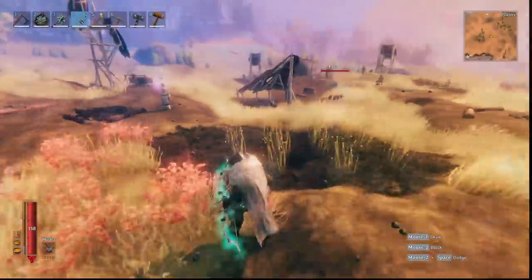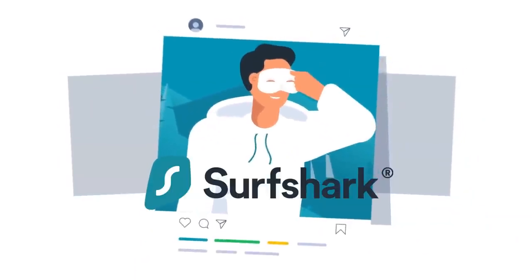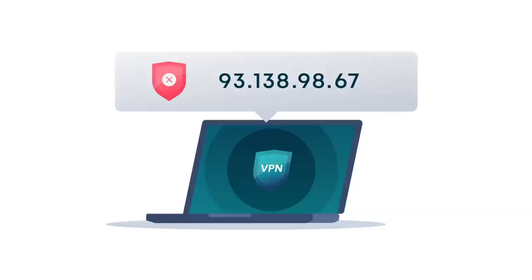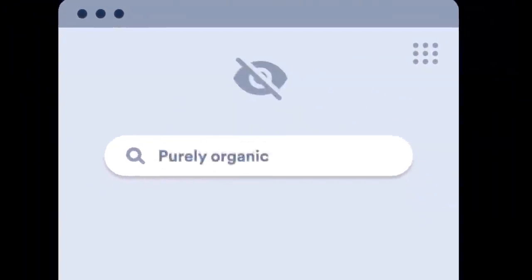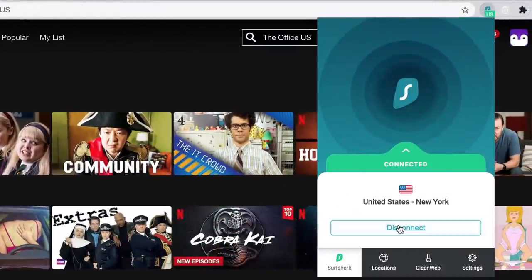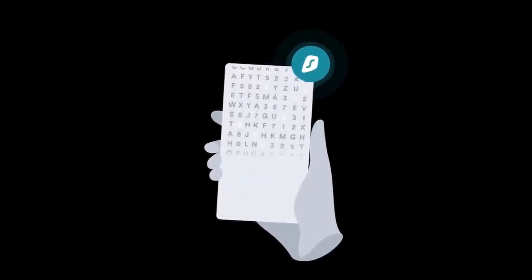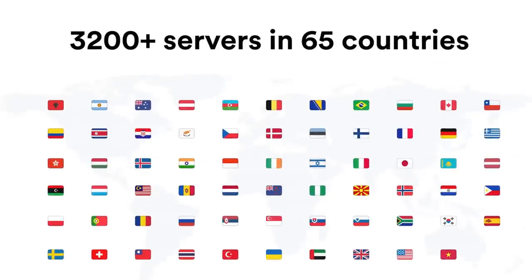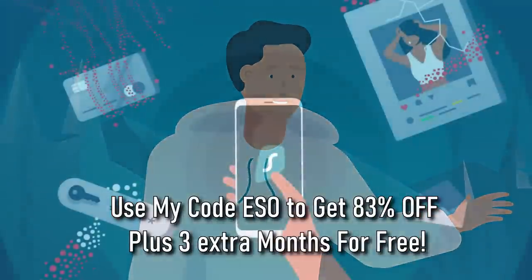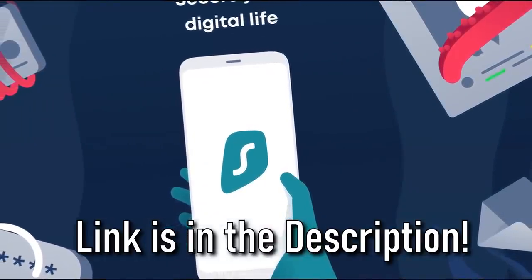Today's sponsor is Surfshark, a VPN for your phone or any desktop browser that you can share between multiple devices. Surfshark changes your IP while gaming and browsing to hide your identity, stop people seeing your search history, and protect your passwords. It also lets you change your location to unlock geo-restricted content like Netflix libraries, and encrypts your traffic so your provider can't throttle your bandwidth — fixing slow downloads and lagging games. Use my code ESO to get 83% off and your first three months free, with a 30-day money-back guarantee.